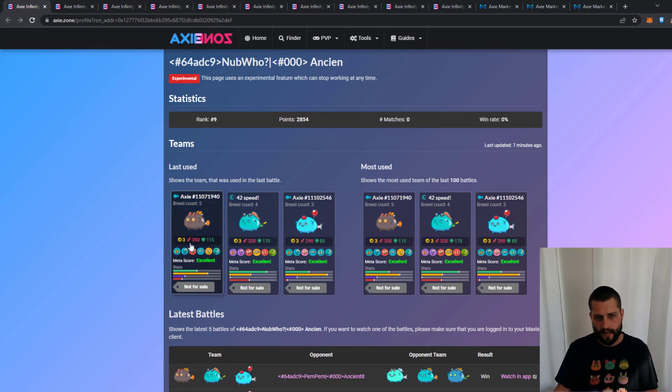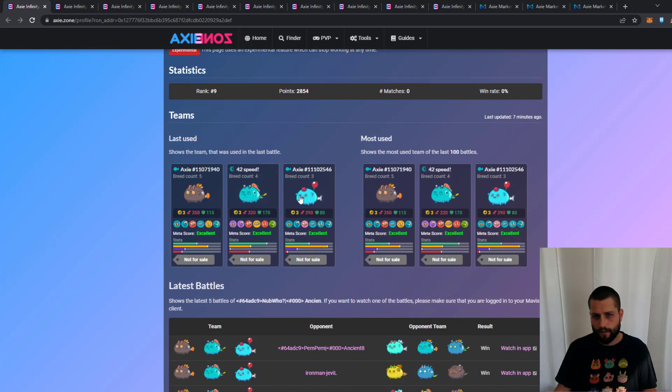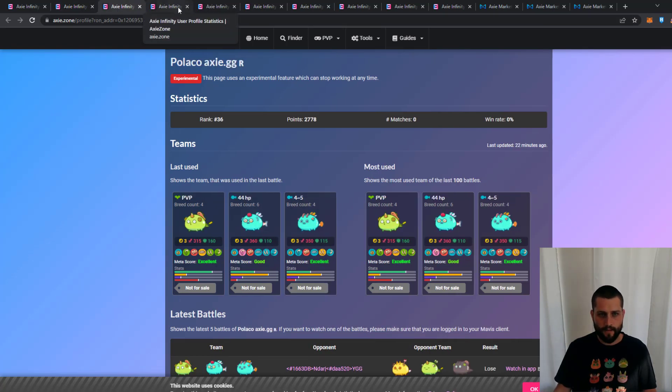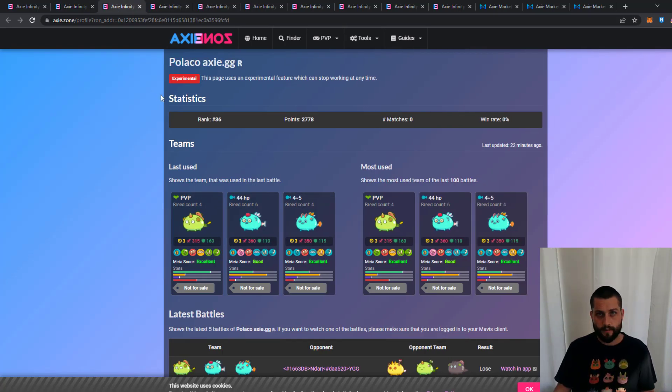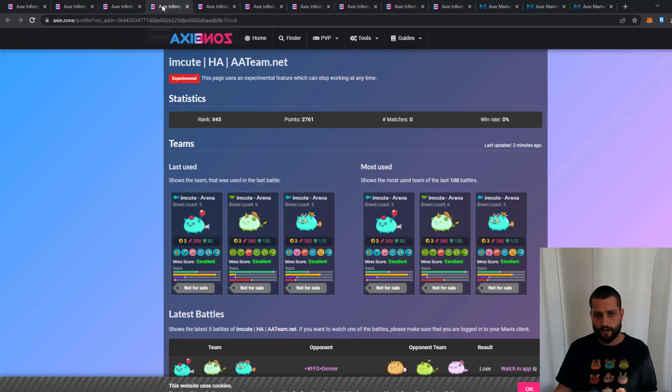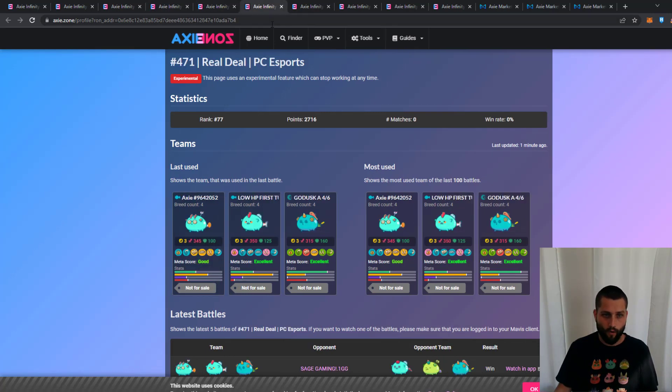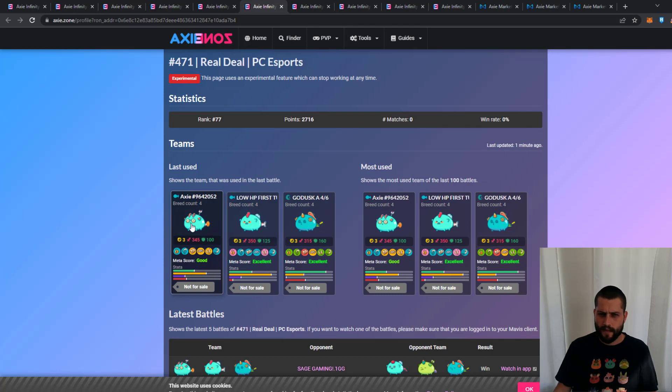At rank 9, we have our one player in the top 10 running double aquas with a balloon koi version on the backline. Rank 24 is going with the double Gotha build and eggshell on the backline — quite creative, with a chance to pull away some axes with manipulation in the late game. Then we have Palako playing a double aqua build with spiky wing on the back — basically my season 19 top 100 team. Then another balloon aqua at rank 66.